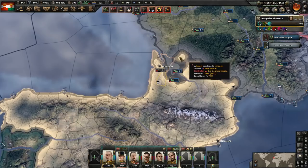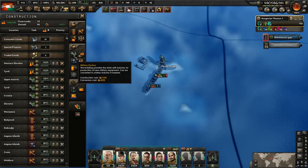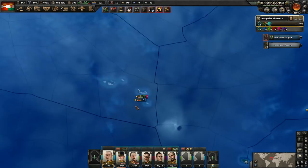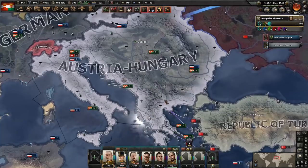The Germans are also facing invasions. We only have one division here and I do not want to lose this location, so let's go ahead and build coastal forts here, all the way up to maximum. Really focusing on that so one division would be able to defend that territory when they attack us.